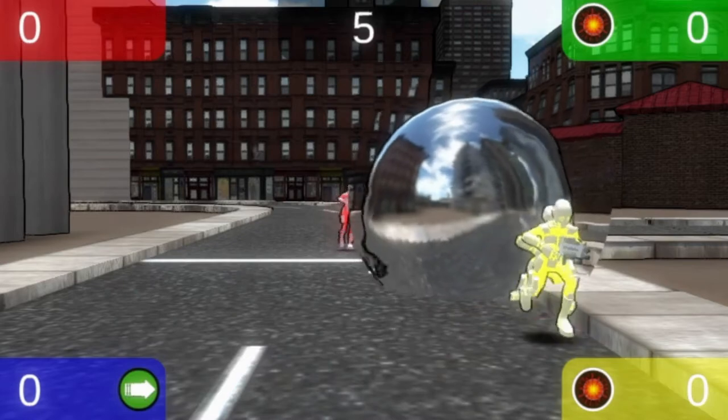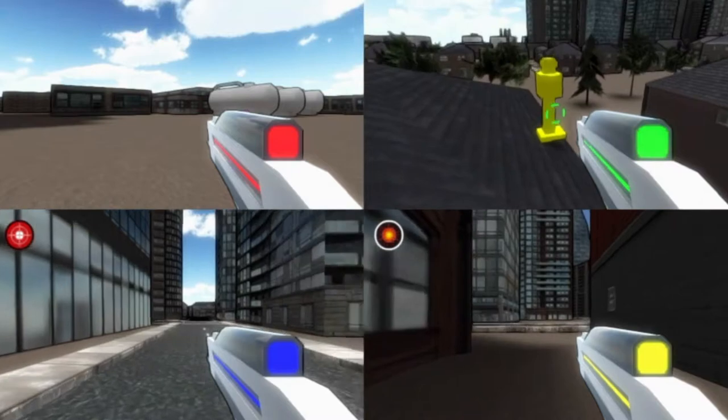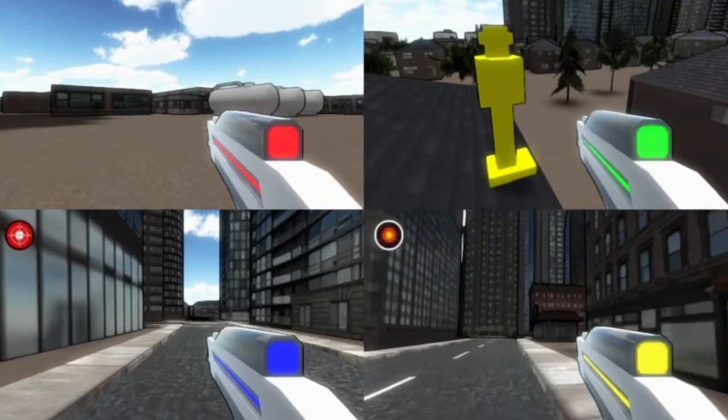Screen cheating is encouraged. Always be watching your opponents' screens to see if they come across your buddy. This way, your search time is divided by four.